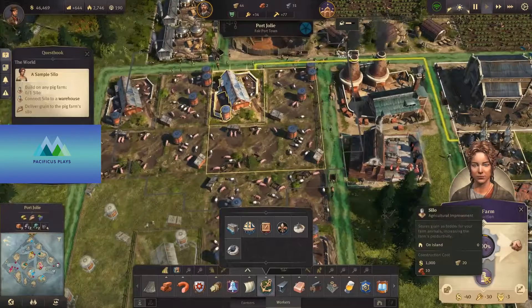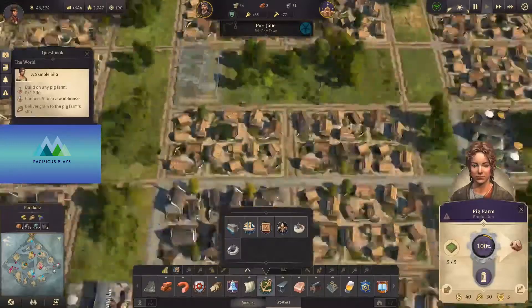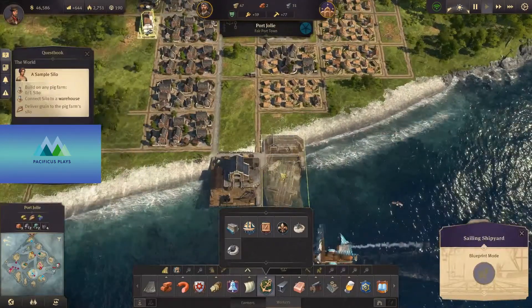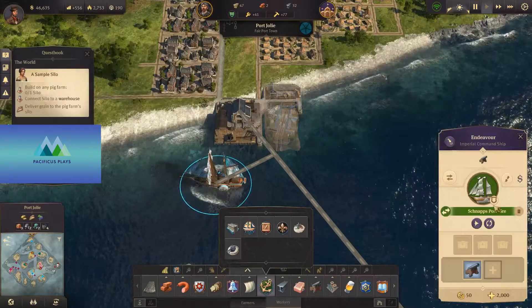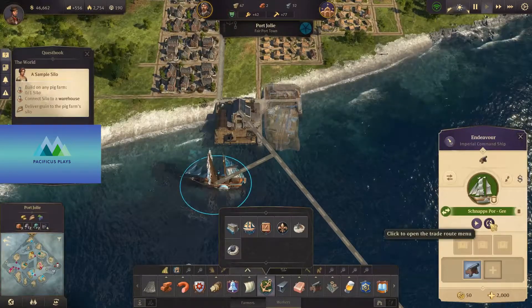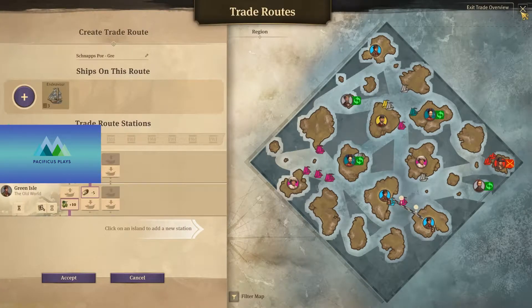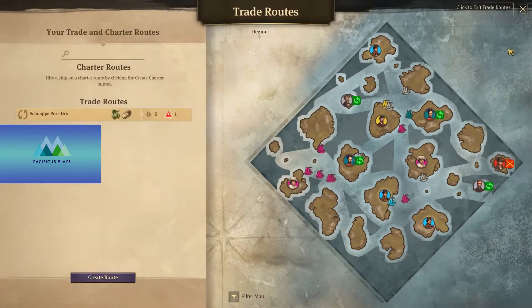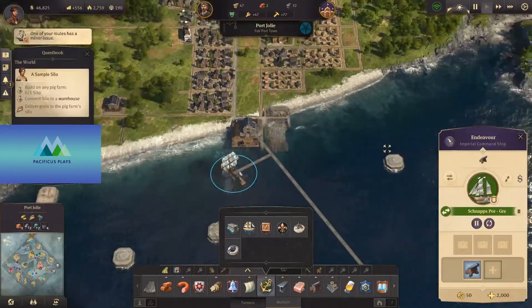This is going to cost 10 brick. The shipyard is already in place, we just don't have it set up. Do we have a trade route? I'm pretty sure we have a trade route set up here. So we'll have that set up. Let's make sure that it's actually on the trade route. Let's push play on the trade route. There we go.